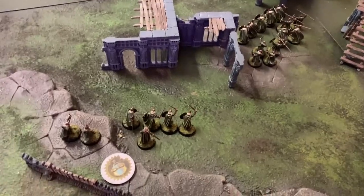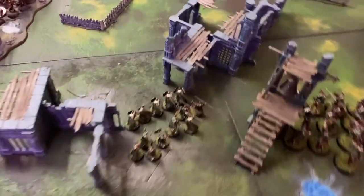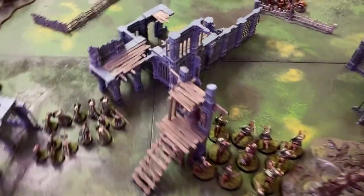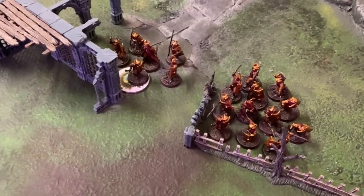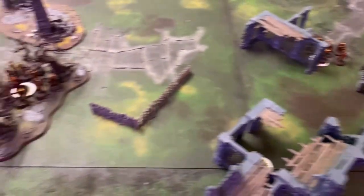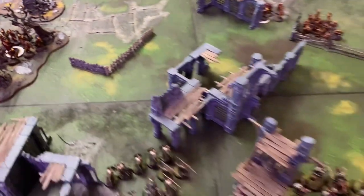Alright, forces are deployed. We've got Eowyn over here with her warband on the far side. We then have Grimbold of Grimsdale in the center and Theoden and his Riders of Rohan on this flank. Amdur and his warriors, along with the Dragon Knight, are on this flank. And over in the forest we have the Easterling Warpriest and his warband.